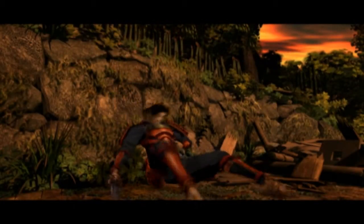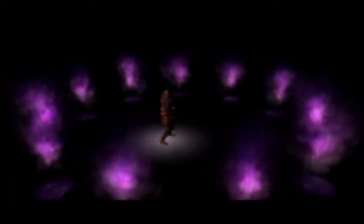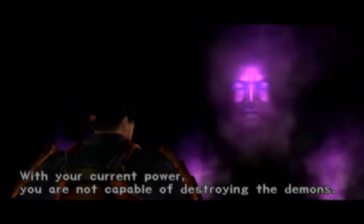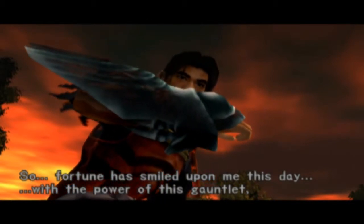Suddenly Samanosuke is attacked by a group of demons, and after a fierce battle he is slain. He is soon revived by the clan of ogres who have been subverted by the demons. They offer him their powers, which he can use to defeat them and capture their souls. Samanosuke is then sent back and his quest to defeat the demons and rescue Princess Yuki begins.